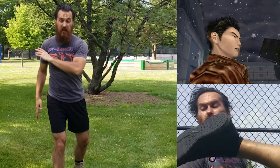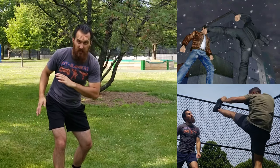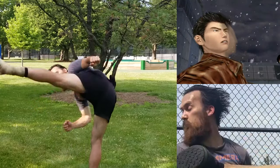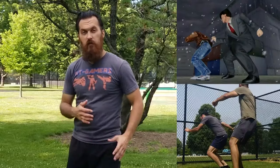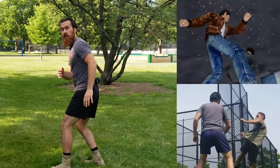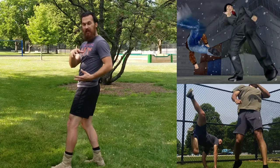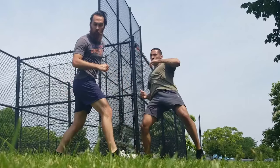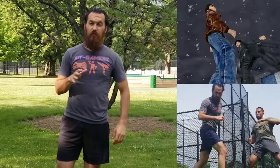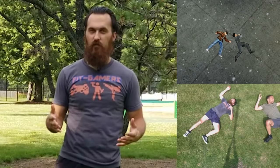Guizong simply evades that strike by ducking and turning, and gives Ryo a spinning heel hook kick straight across the jaw. Ryo wasn't expecting that, but he recovers very quickly — he uses the momentum from getting hit, takes a step, turns and then jumps for a jumping spinning heel hook kick and lands on the ground. Guizong was definitely not expecting that counter and gets smacked in the face as well. Then they both drop to the ground and the fight is over.